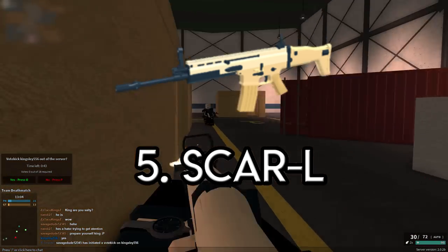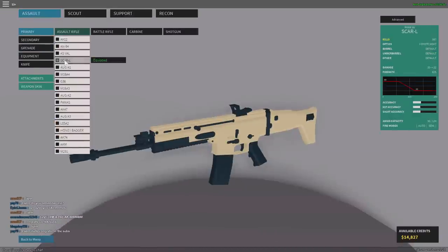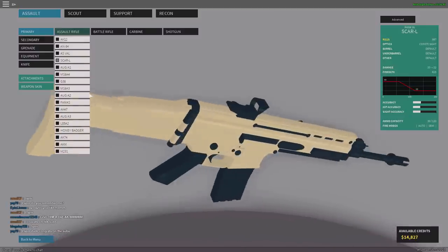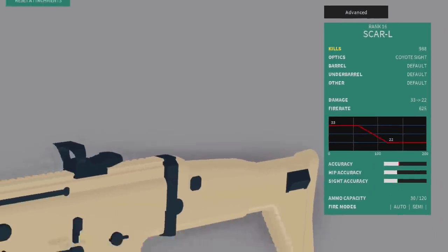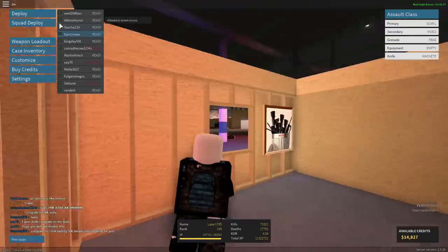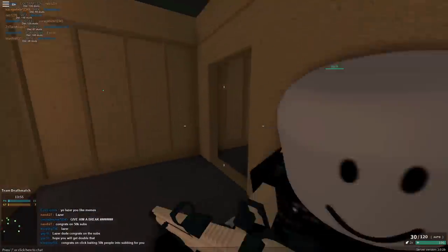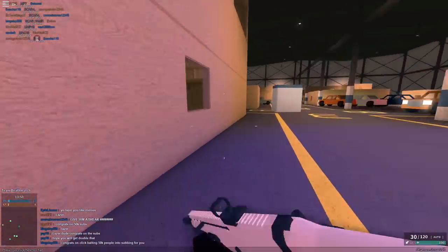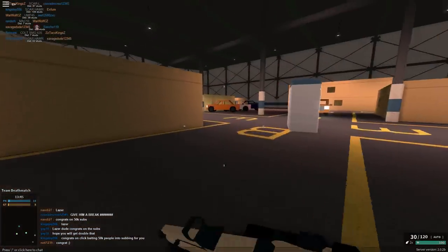Assault Rifle SCAR L. Before I get started, I want to mention this is my top 5 best guns on Panaforces — you might have a different opinion, so feel free to drop it in the comment section below. Anyways, the SCAR L is a very powerful weapon. It got a high fire rate, high damage, and it is good for close and medium ranges. You unlock it at rank 16 — a very, very low rank. You are probably already rank 30 or something, and if you are not rank 16 yet, you will get there in no time.